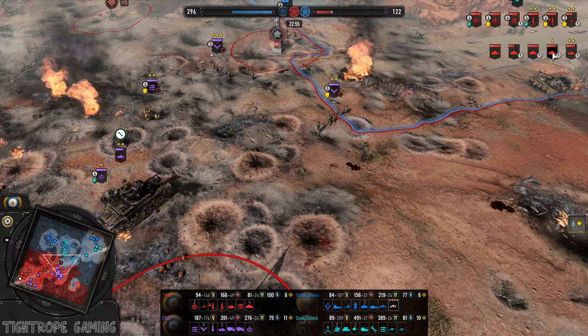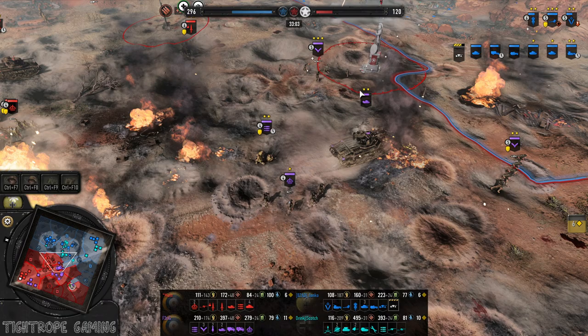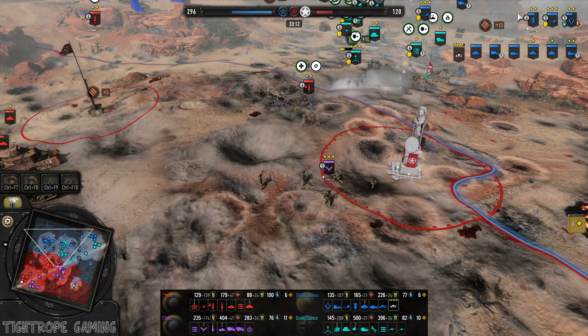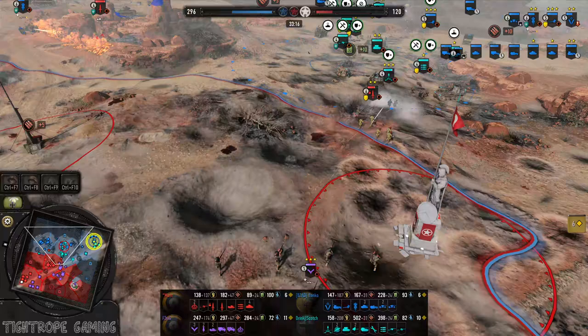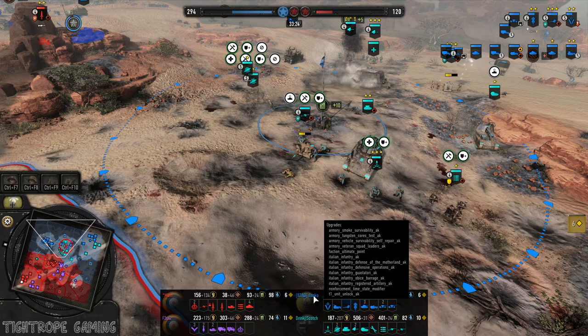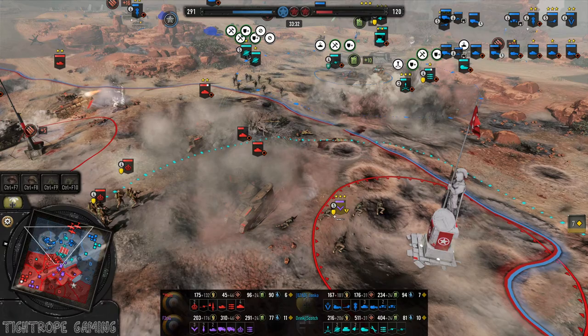That's a lot of tanks — four Grants for Mule, at his population limit. Another 88 in the build for Yanko. Three Panzer IIIs — all the buffs on them now, pretty much. Air burst out the back.